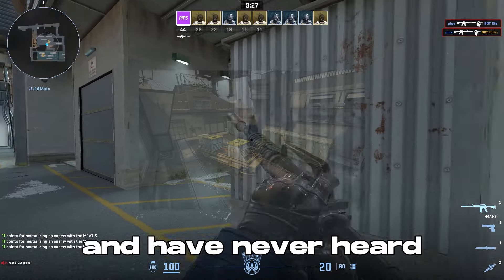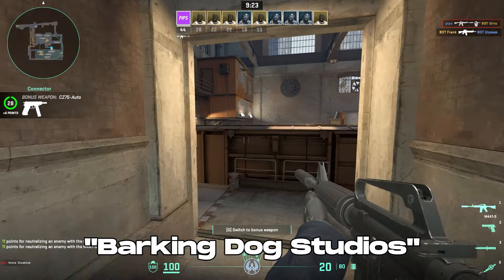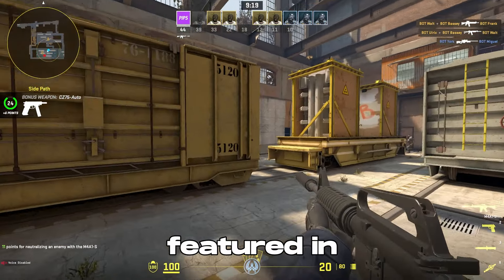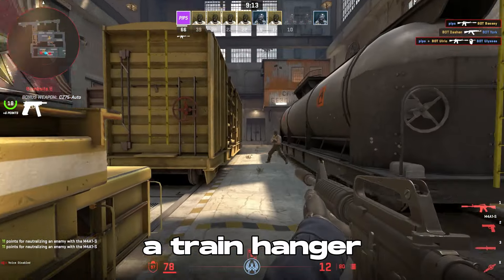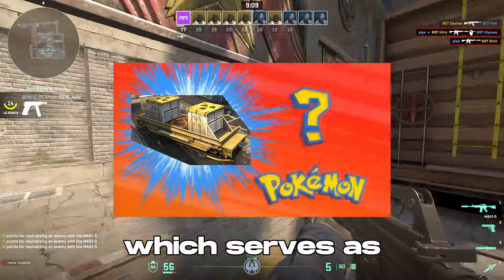If you are new to Counter-Strike and have never heard of the map Train, it was a bomb defusal map made by Barking Dog Studios back in Counter-Strike 1.6, and has since featured in CS Source and CS Global Offensive. It is an iconic map, with rounds taking place in and around a train hangar, and one train in particular carrying a nuclear payload, which serves as bombsite A.